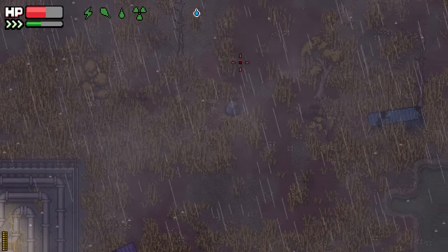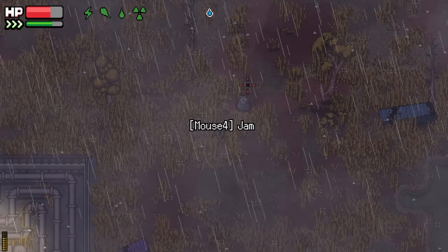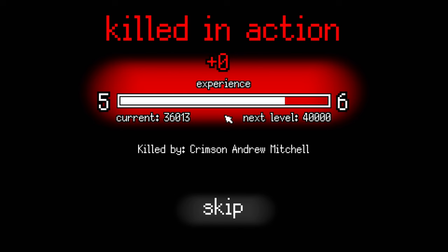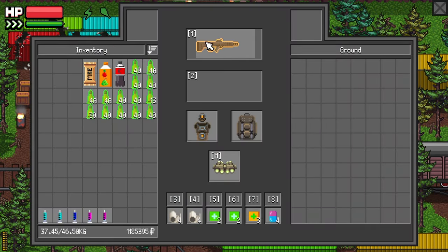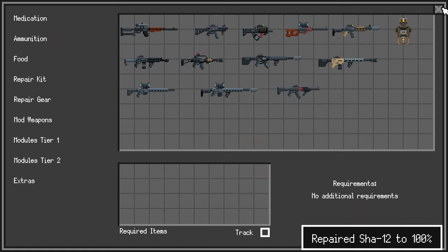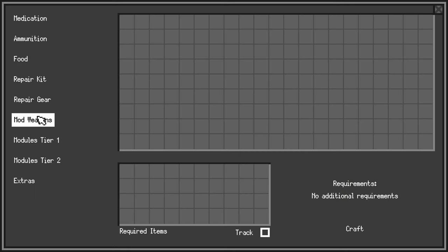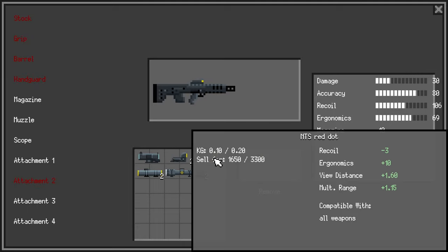It's jamming. What the hell? Ouch. Oh you son of a bitch — damn it, he got me. I forgot to repair the freaking gun. Okay, there we go. We're good. Let's put a better scope on it, bring that recoil down a little bit.